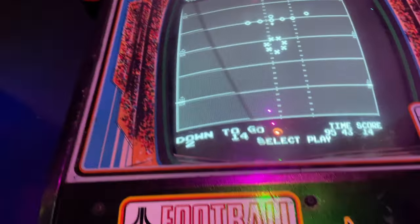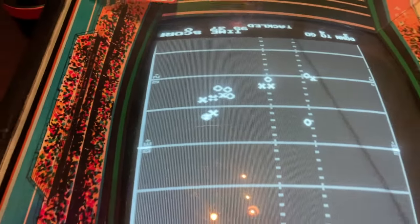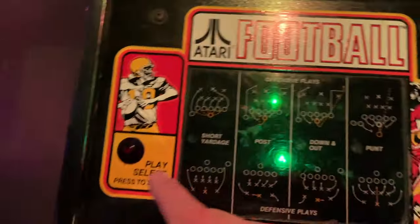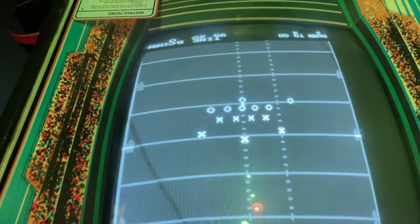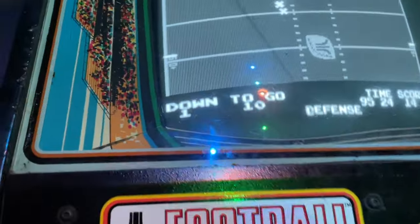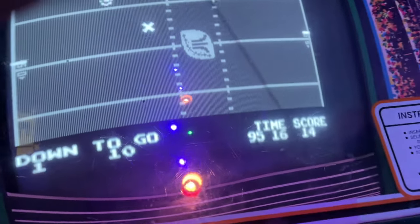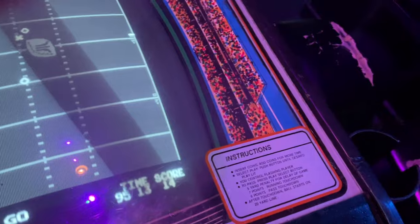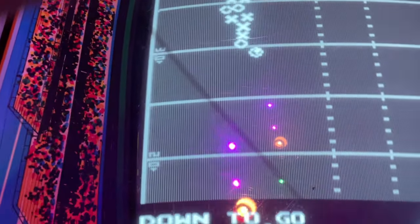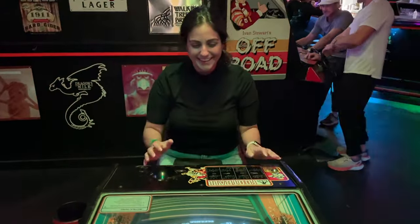Cynthia and I are playing this black and white Atari X's and O's football game. She's going for it — she got the tackle. I'm hustling but she got first and ten. Here we go — oh no, she's going to the touchdown, she's got a blocker. She could go all the way — touchdown! That was awesome.